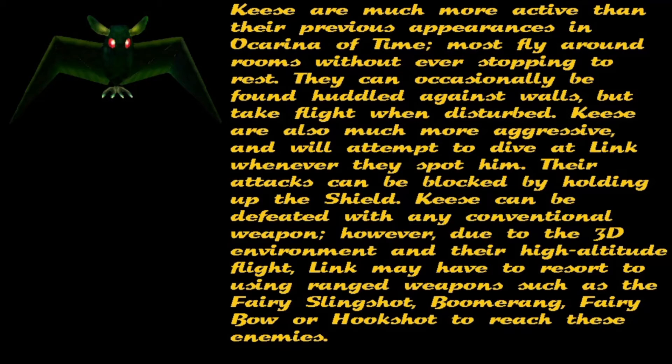However, due to the 3D environment and their high altitude flight, Link may have to resort to using ranged weapons, such as the fairy slingshot, boomerang, fairy bow, or hookshot to reach these enemies.